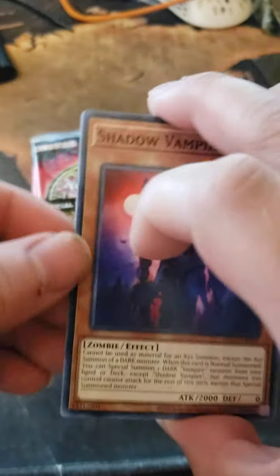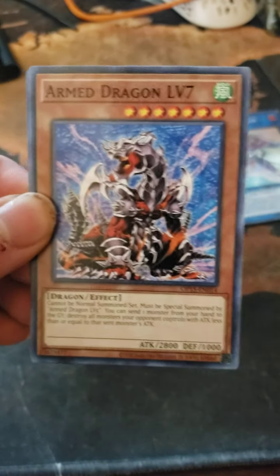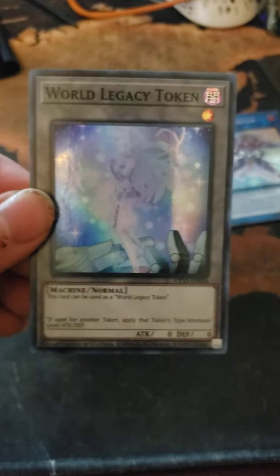First pack: Proxy F Magician, Shadow Vampire, and a World Legacy Token.